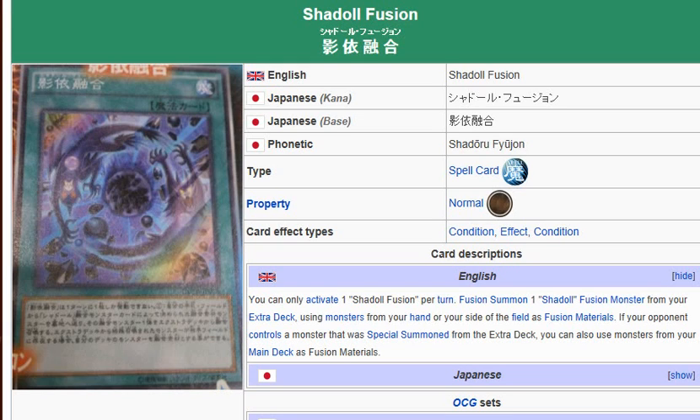Yu-Gi-Oh 101 Card Review. Here to review a card that is coming in the Duelist Advent, April 19, 2014. What we're looking at here is Shadow Fusion. It's a normal spell card.